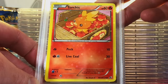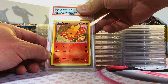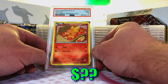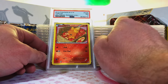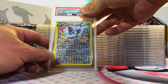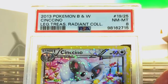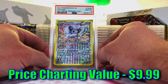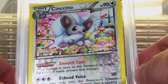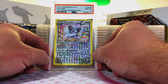Poltchageist Hollow from the Legendary Treasures Radiant Collection — I'm going to go with an 8. Near Mint 7. I was close, not too far off. Cinccino Radiant Collection Holo — I'm going with an 8. Guessed it right, Near Mint 8. This Radiant Collection Holo is absolutely beautiful. The holo pattern, the shine — it's beautiful. Gotta love that Radiant Collection.